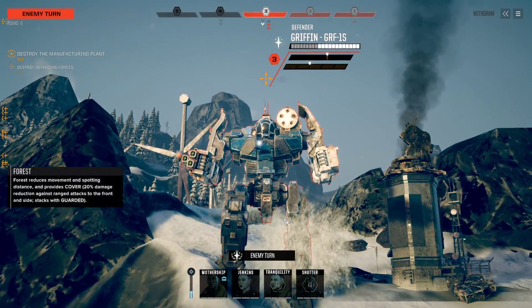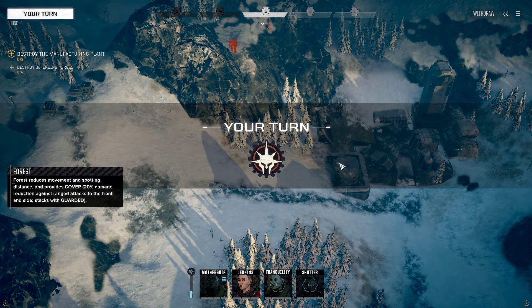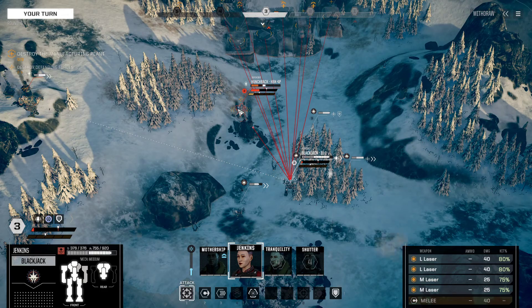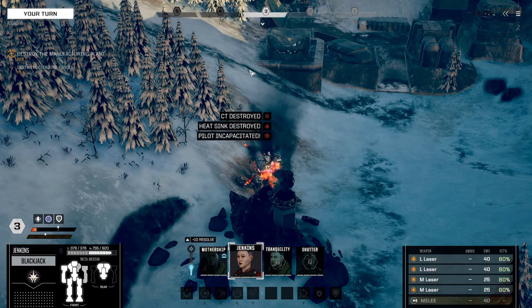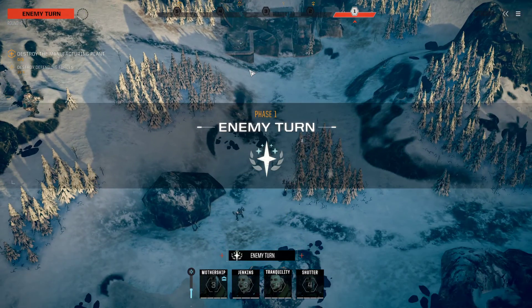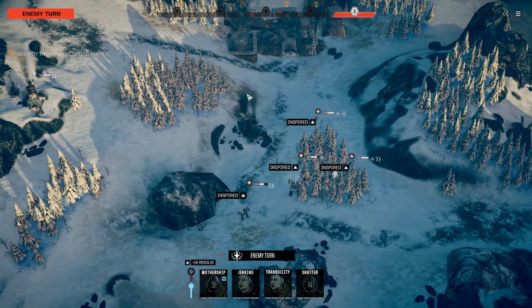The Griffin is coming in — firing on this Commando indirectly. We had good evasive pips so we're fine, damage is minor. Blackjack, finish the job. Target neutralized — the Hunchback is down. Now we have a sizable advantage. It's go time!